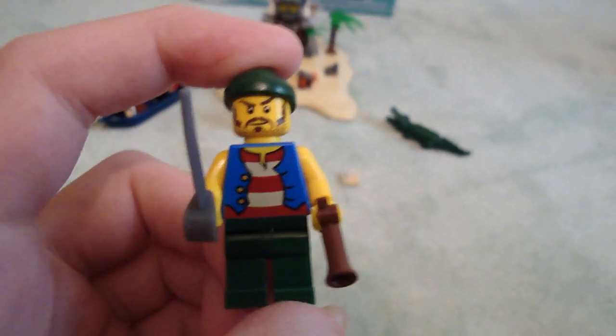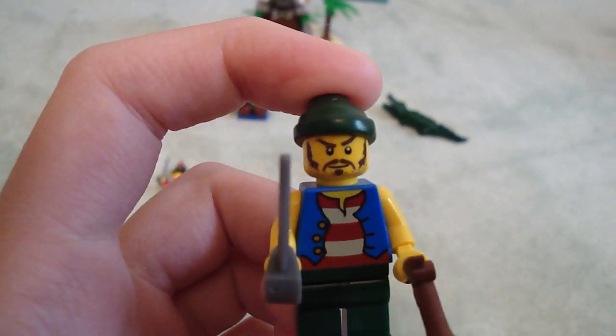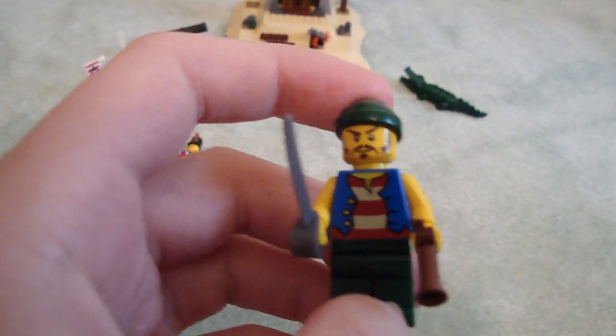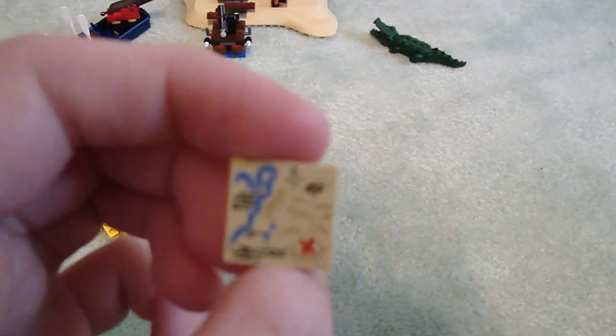Here we have another pirate with the same head as the lieutenant in the Imperial Flagship, and he's also a pirate in many sets. Nice torso, musket and sword, green hat. And you get this printed map piece.